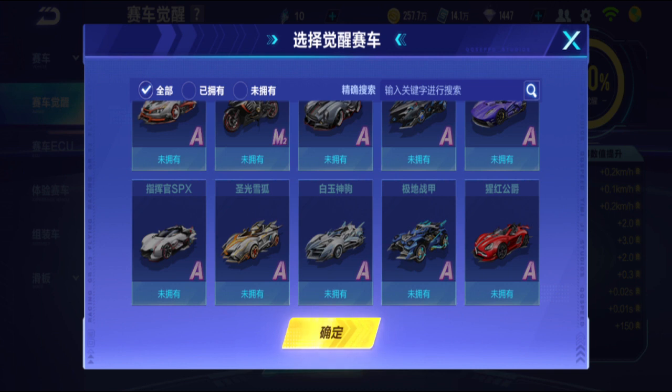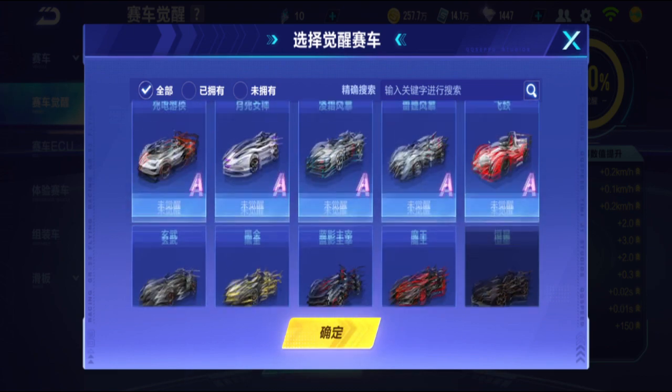SPX is quite good already but I guess you can improve it some more. Maybe they put it there because they already made SPX a bit irrelevant. And then Arctic Fox, White Stallion, Polar Armor, and Skulled Duke. So only these A-class cars can be upgraded further.